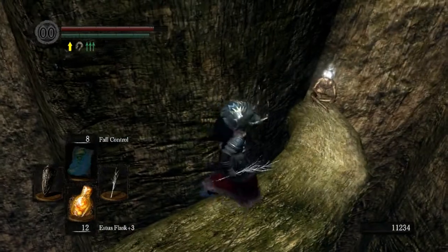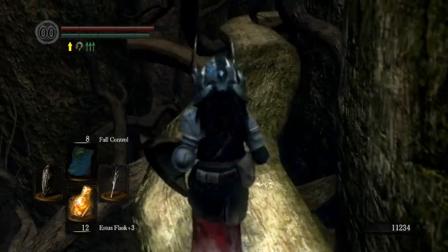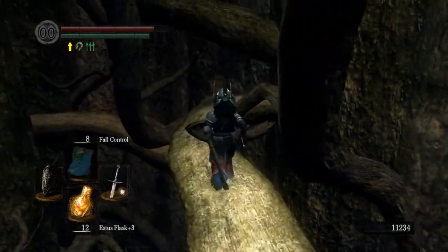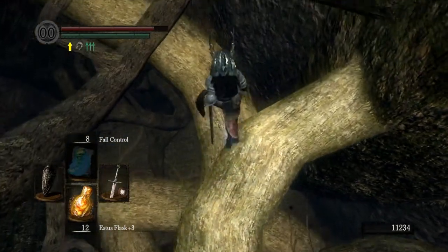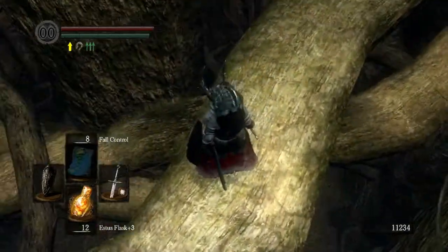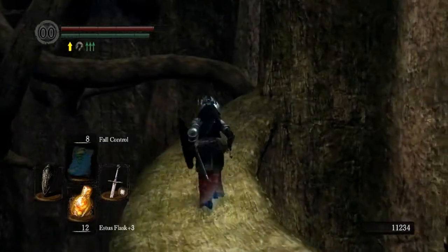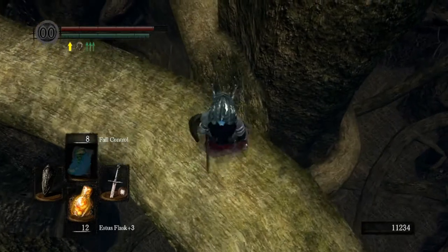There we go. Got a white Titanite chunk. As you can see, we're getting a bunch of different types of stuff. It looks like that is the only way of getting it - just drop down here. There's another item there which looks like a similar circumstance, so I might as well drop down to get that too.